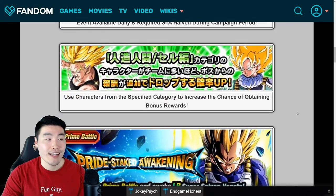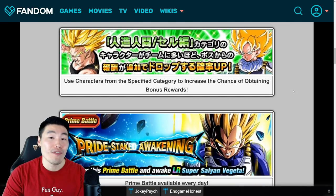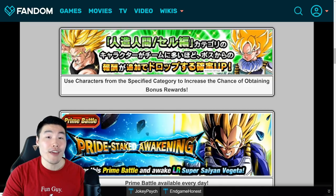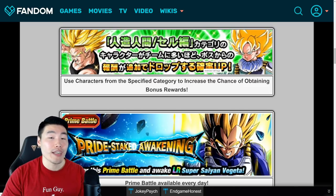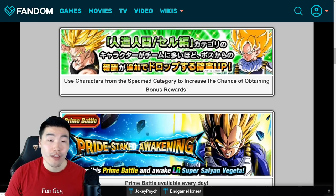But the main thing that is going to make this grind a lot easier, a lot more efficient, and just a lot less painful, is the introduction of a boost category for the event. The Android slash Cell Saga will now give you an increased drop rate for medals as well as dupes for the Cell if you bring units in that category.